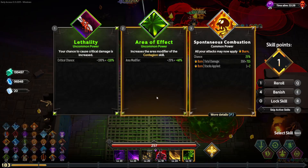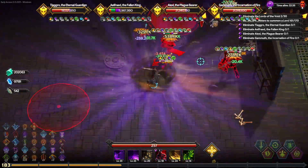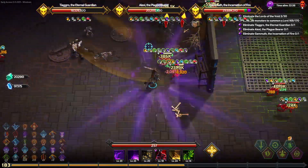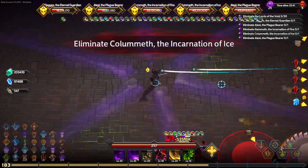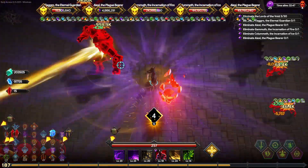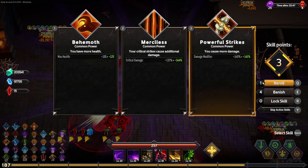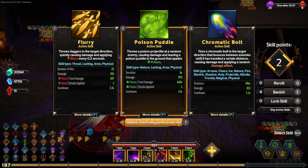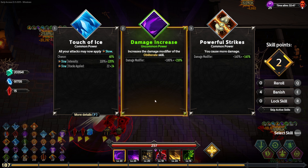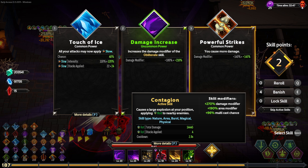Give me Contagion. Yes — Contagion range. Their attacks are so fast. Another one bites the dust. He's got 4 million. Let's see how much Contagion spread we can get. I want Contagion area modifier. This is what I'm after. No obliterate — I have no more rerolls. 14,000 damage.